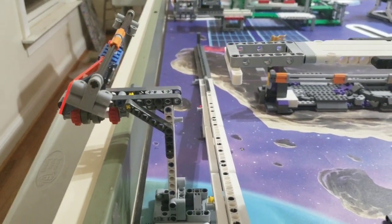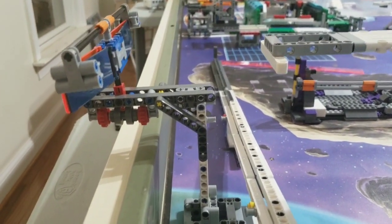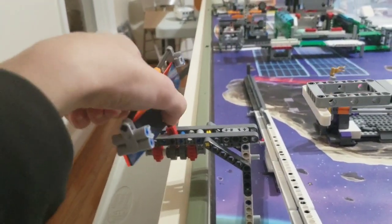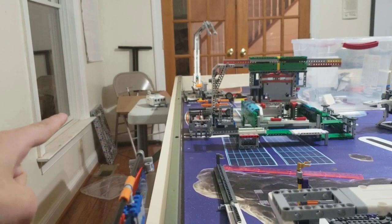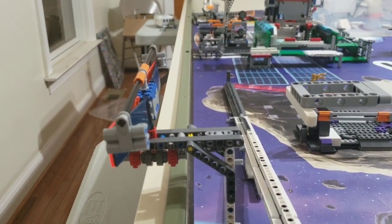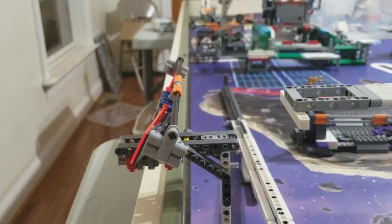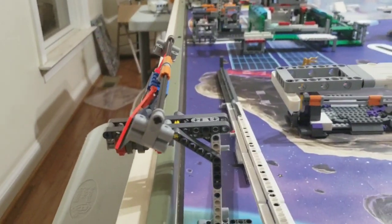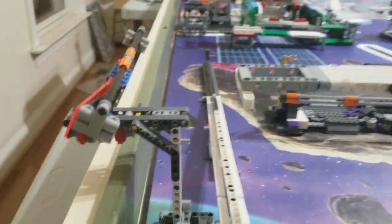Another thing you can consider — and like I said, this mission has a lot of different options — maybe if your team thinks it's a good idea, you could have two programs: one where it pushes the solar panel forward, and one where it pulls it backwards. That way, if the team on the other side of the field can only push theirs forward, you can get yourself an additional four points by scoring 22, just by pulling this one backwards. Because if you push it forward, only 18; if you can pull it back, that's 22 if the other team has theirs back also. Think about flexibility with the other teams you're going to be competing with.